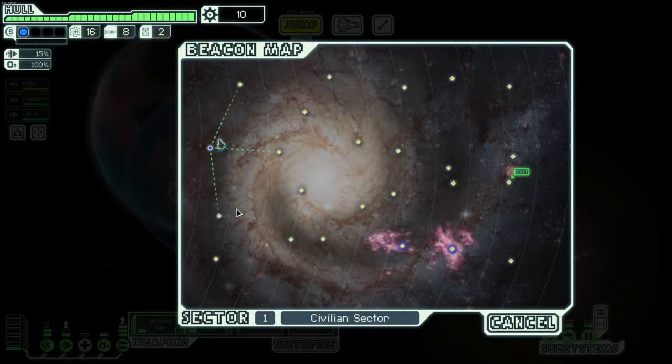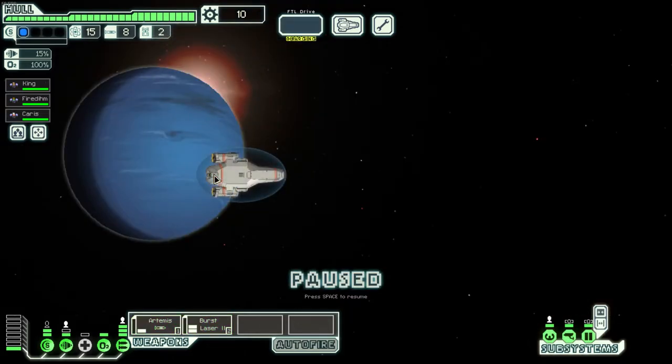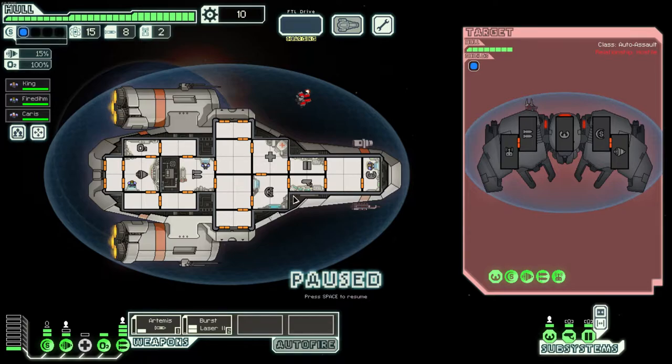When you jump, you're presented with the map. I have a mod that shows how many jumps you have before the rebel fleet catches up — it's really helpful. There are eight sectors to reach the final boss. After jumping, you get events to interact with. For example, a rebel automated ship near a storage station — you can attack it or avoid it. As a tip, you generally want to attack things to get rewards and scrap.